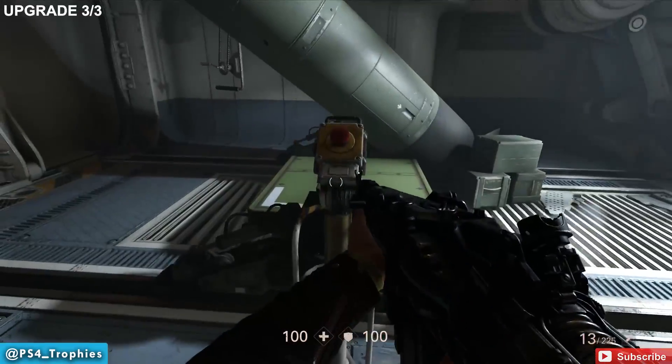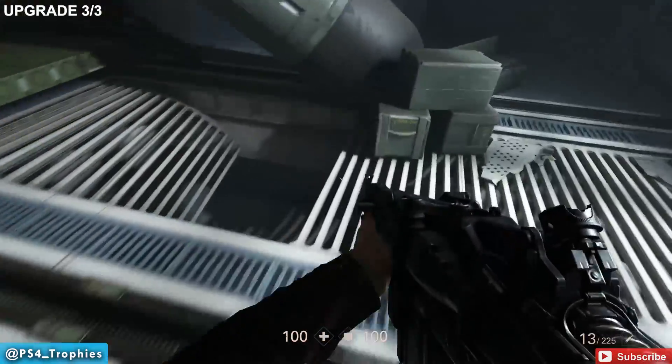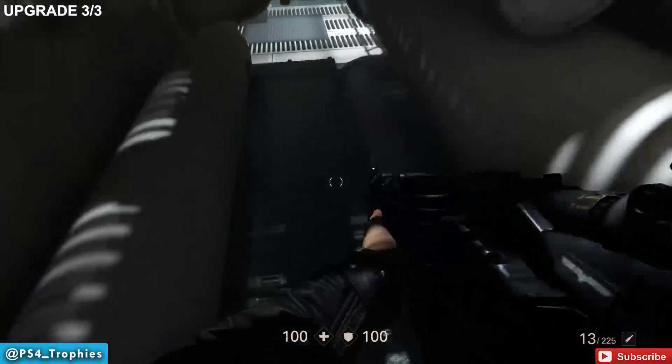Now we're going to get our third weapon upgrade. Push this button, drop down, and we're dropping down into the shooting range once again.